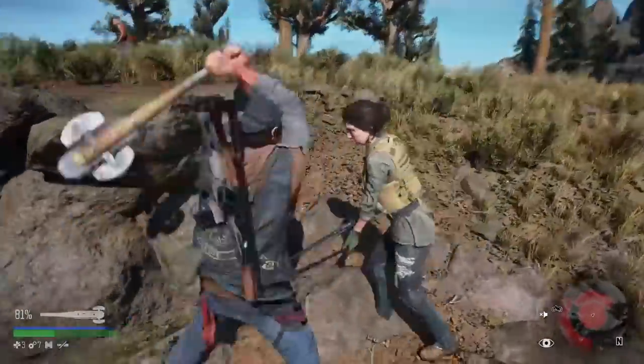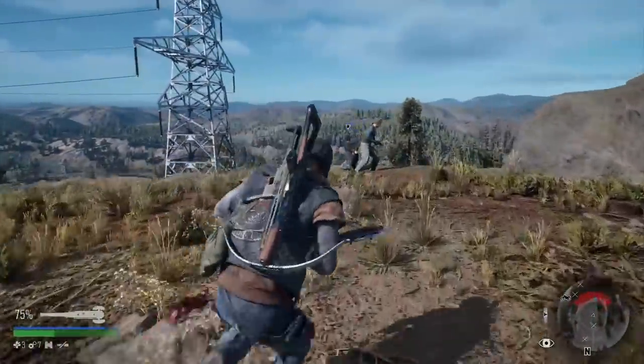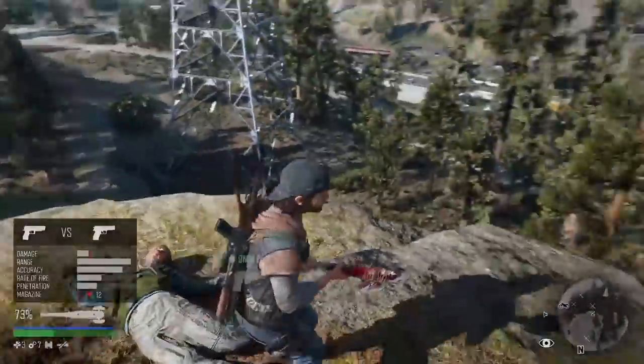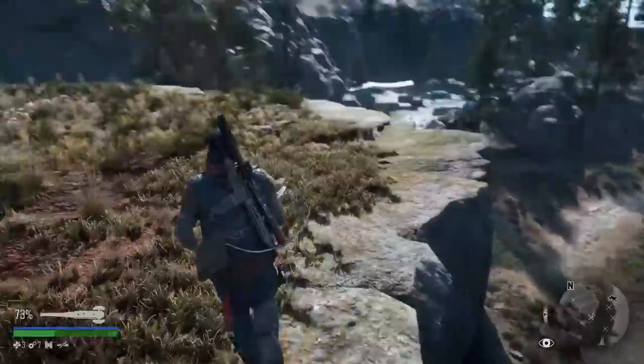We've come across our first human enemies here, and usually with humans it is a one-shot kill as well — and yeah, it is the same with these guys. There we go, we managed to save this guy. Oh, he pushed them all off the cliff — oh well, they died as well.